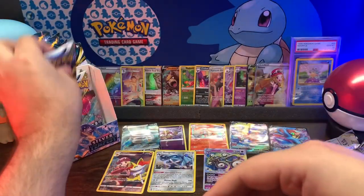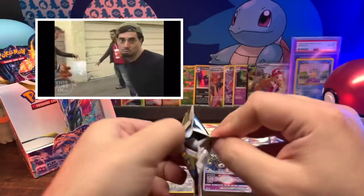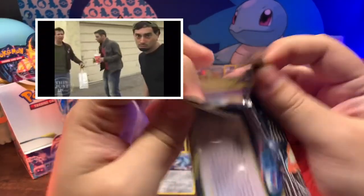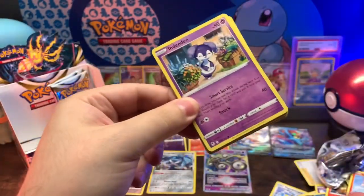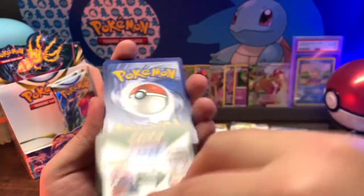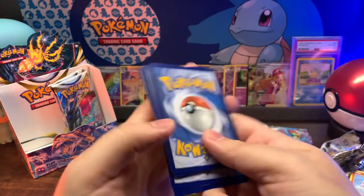Three packs left - let's get some glorious David Blaine, Chris Angel magic pulls. Who else is a magician? Let me know in the comments below - third magician, we need it! Code card, one, two, three, four.